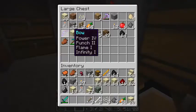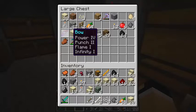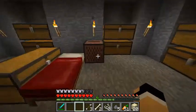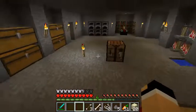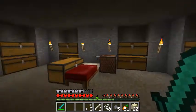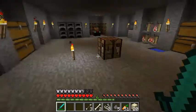Look at that - Power 4, Punch 2, Flame 1, and Infinity! Infinity means it'll only use one arrow the entire time, as long as you have an arrow in your inventory. I'm so happy - I'm gonna have to hold on to that. With the Ender Dragon it's an arrow game, whereas with the Wither it's different - you can take half of it out with arrows but then you have to switch to offense mode. I think I might make an arena out of obsidian.